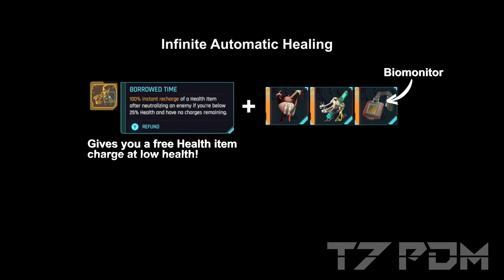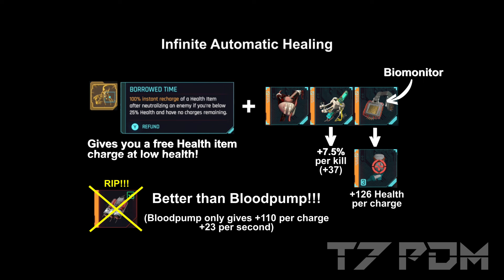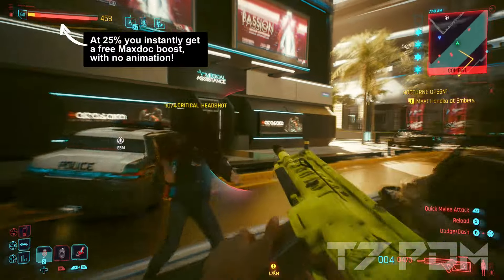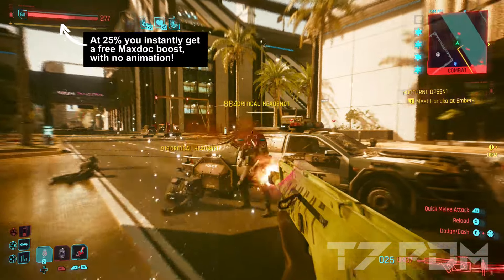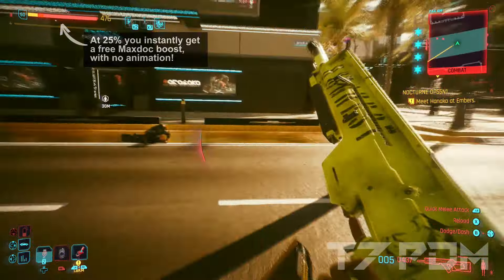Since we always used Blood Pump as our healing item it was not possible to use Second Heart and Heal on Kill at the same time. But if we drop the Blood Pump for a standard legendary Maxdoc, we will not only get 126 health per charge — which is way more than the Blood Pump — but we can also use Heal on Kill instead, which gives us 7.5% health and is also more than the Blood Pump would generate over time. It is also important to mention that the Maxdoc will have no animation during combat; it is simply instantly used like the Blood Pump and it will still give you adrenaline. All this makes the Blood Pump completely obsolete.